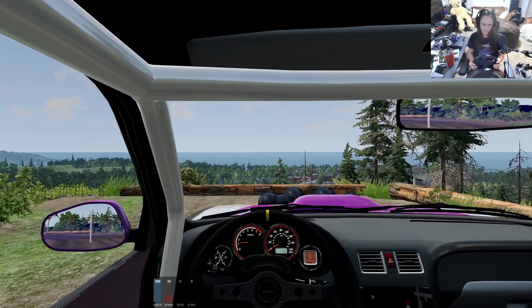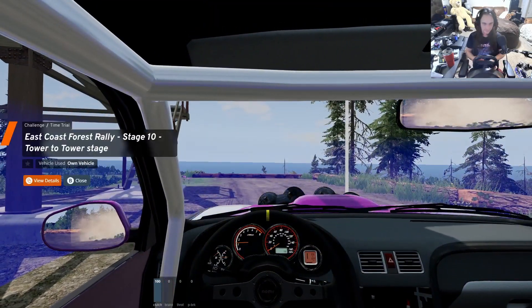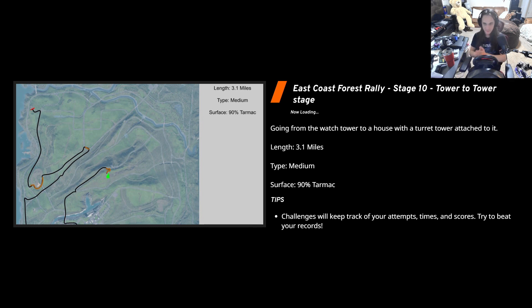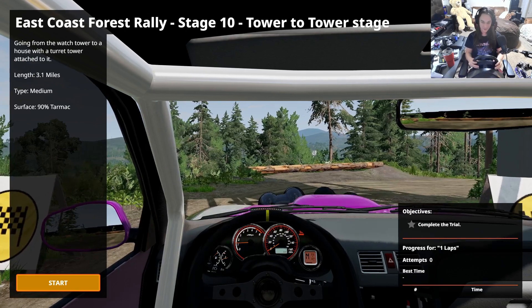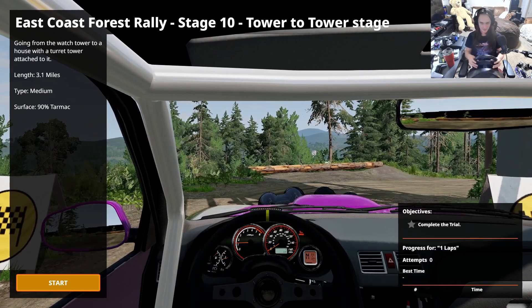Anyway, stage 10 of this rally — let's switch over to not arcade now that I'm done talking. Stage 10, here we go: 3.1 miles, 90% tarmac. Haven't changed the car color at all. With the new 0.32 update, something on the front left side of the car is missing — I couldn't find what part it was. We're just going to have to baby the car a little bit. I thought about switching to the standard car but decided to stick with the same one we've had from the beginning.